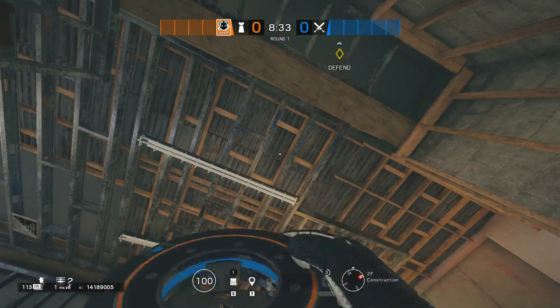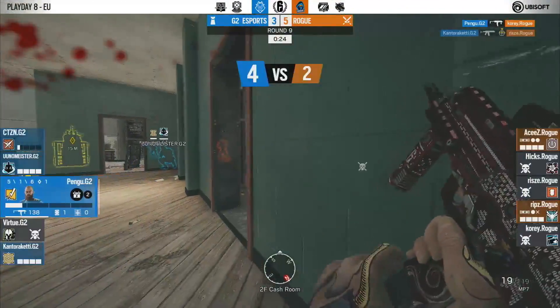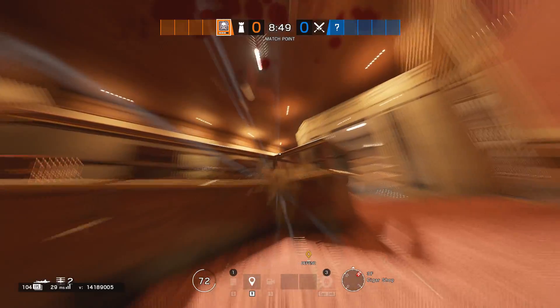Tip 23: Wamai's Magnet placement. Tip 24: Penetrable table — default players in the higher ranks tend to stand there as a defender.